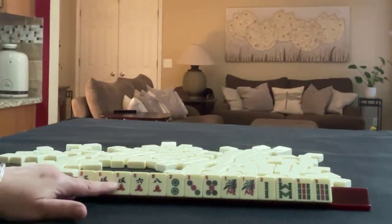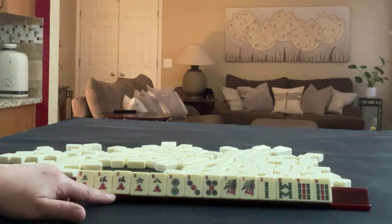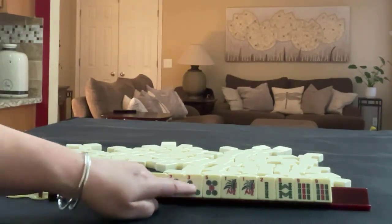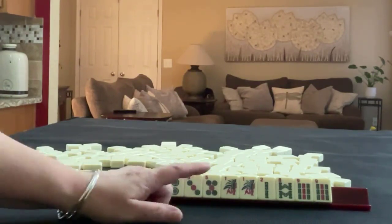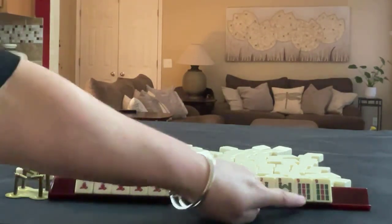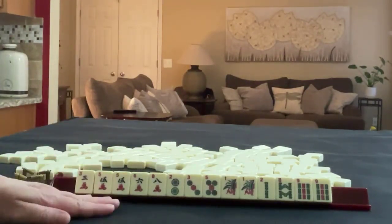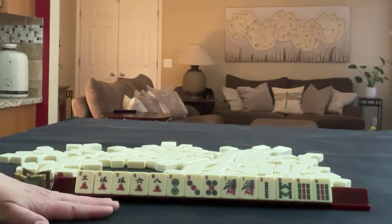We have a three crack, five crack, six and eight, and there's a pair of five cracks. In bams we have one, two, eight, nine, and pairs of ones and nines. If these were your tiles, what would you focus on and what would be your first pass?